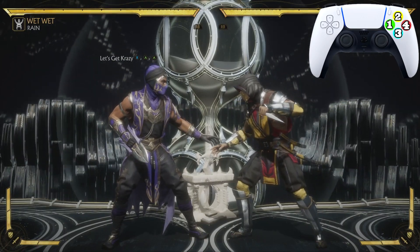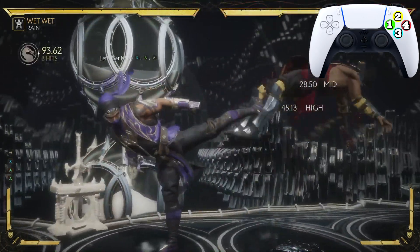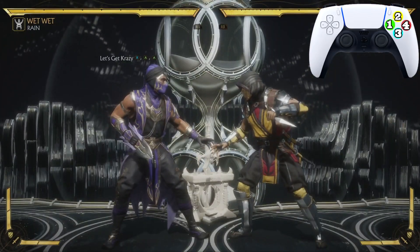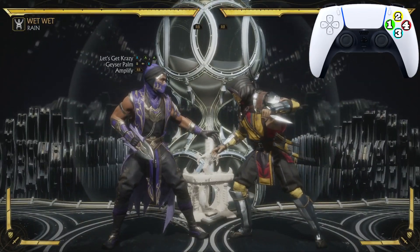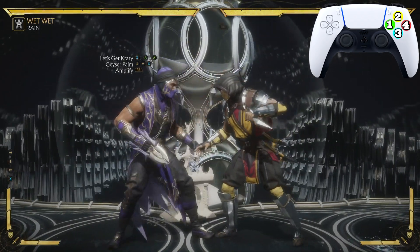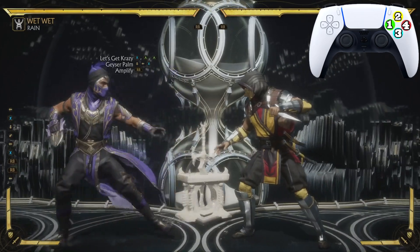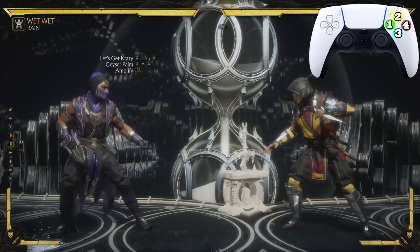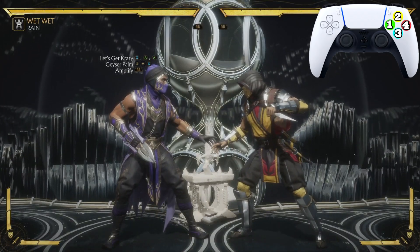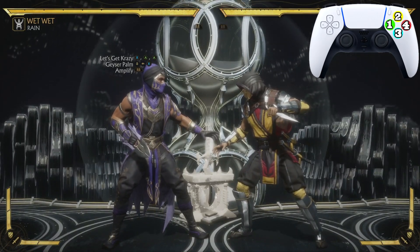We start out with Let's Go Crazy — the one-through-three, looks just like that. After Let's Go Crazy, we're gonna hit him with the Geyser Pump: the down-back-one. We are gonna amplify it, and since he isn't in the air it's not gonna hit him, so let's practice going from Let's Go Crazy into Geyser Pump — don't forget to amplify it.